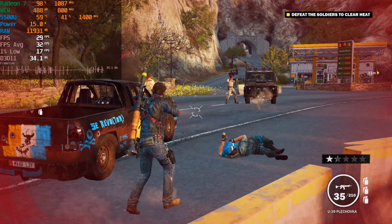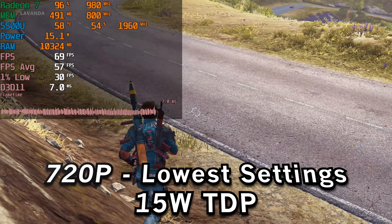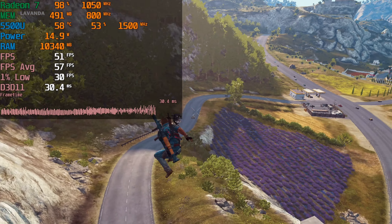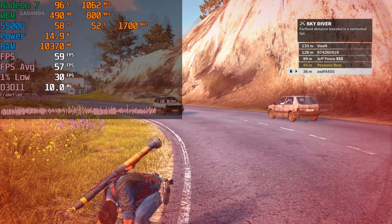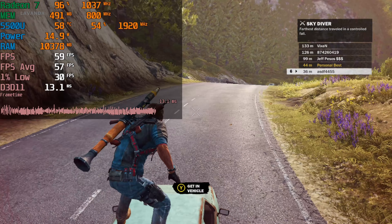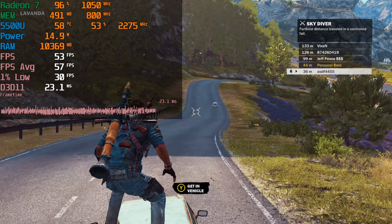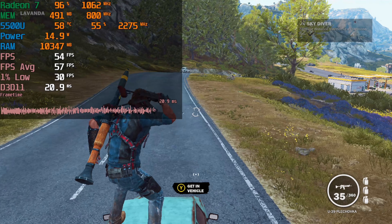We can of course try to improve performance by dropping the resolution to 720p. 720p actually manages to improve the averages and the 1% lows, though we're still seeing some pretty major micro stutters — if you look at the frame time charts there are these constant spikes. The consistency of that pretty much makes the experience at least playable. If you're going to have micro stutter like that, you want it to at least be consistent because you can adjust to it.